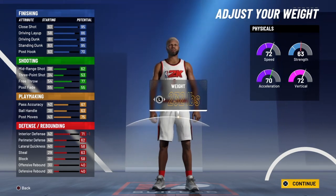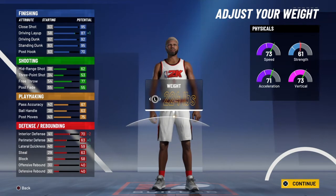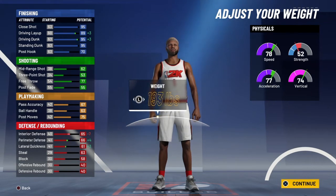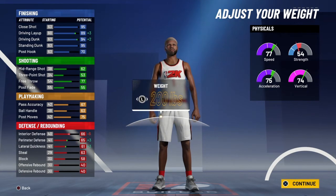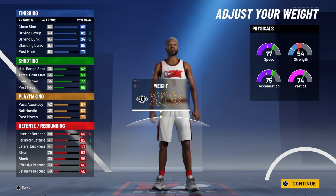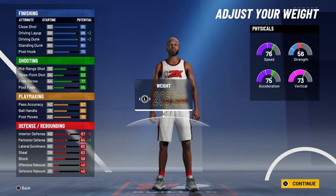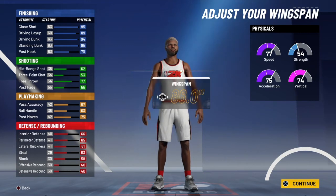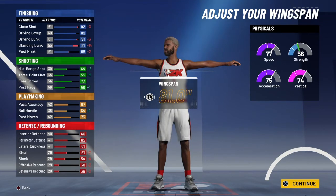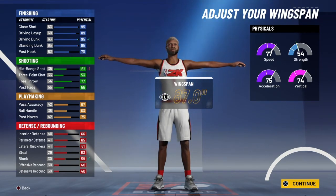You can put your weight to anything, but I'm just caring about my defense. Just put it to 205 lbs — that'll be good, or 200. For wingspan, you don't want to put that down, you want to put it up because you don't want your shots blocked. You want to put your wingspan up.